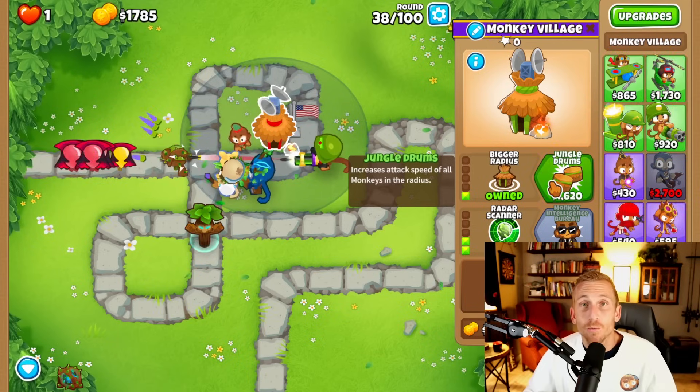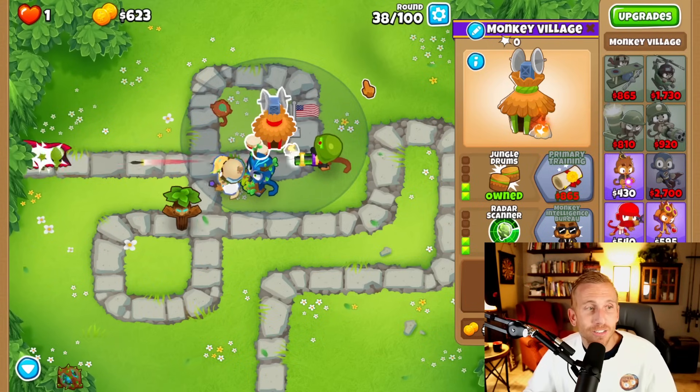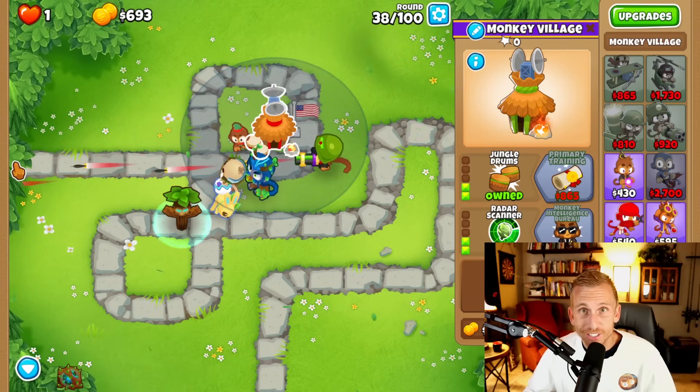Let's grab bigger radius and jungle drums. Now all three towers are attacking faster. Look at all these bloons — they're not even coming onto the screen. This is crazy.